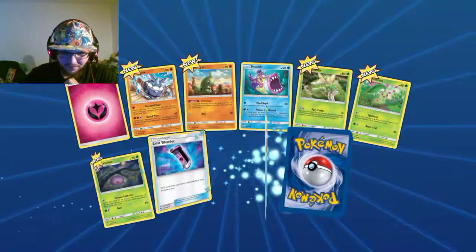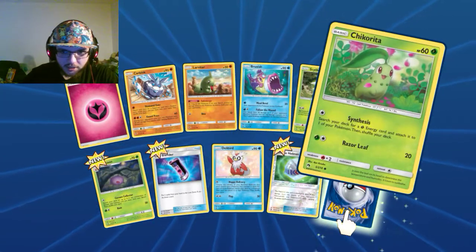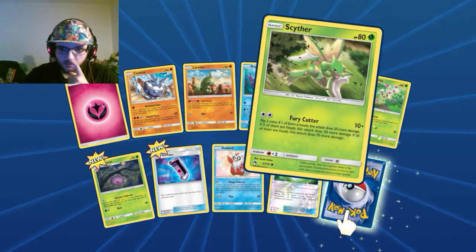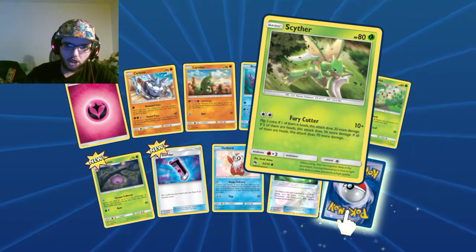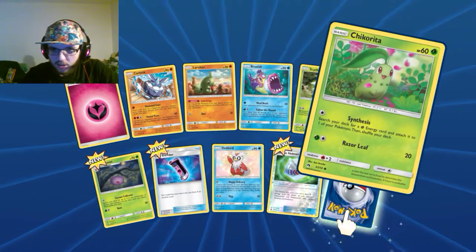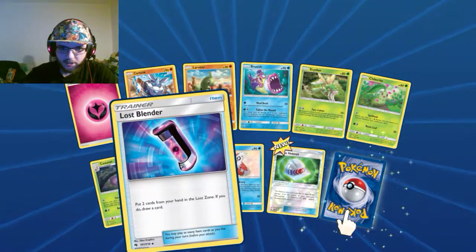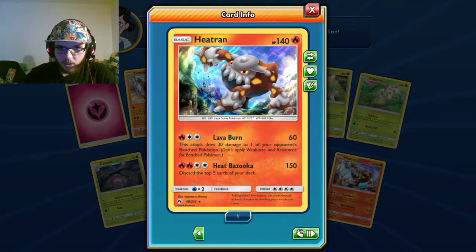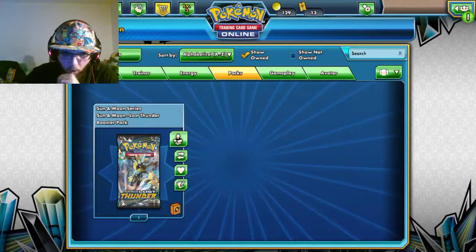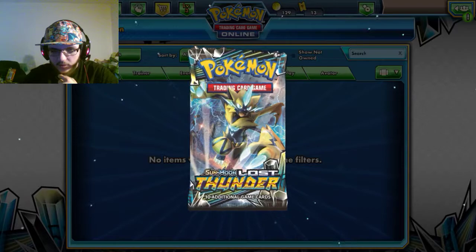Okay, the pull didn't kill me. My third, apparently. Fairy Energy, Carbink, Larvitar, Bruxish, Scyther — which is just sad that it's a common, at least it should be an uncommon. Chikorita, Cascoon, Lost Blender, Delibird, Choice Helmet. And the rare is... ooh, these pulls. I have one last pack — can I get last pack magic? Can I pull another one? Probably not, but the luck I've had online is extremely good. I'm hoping it's this hat.